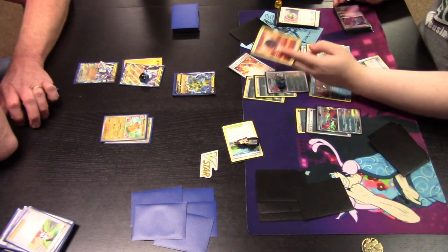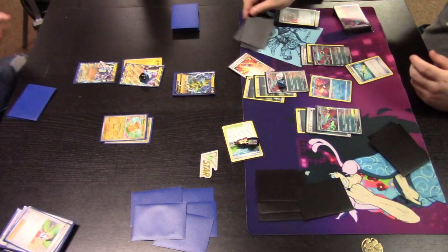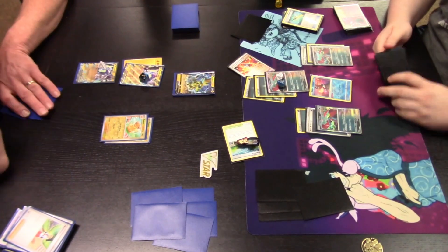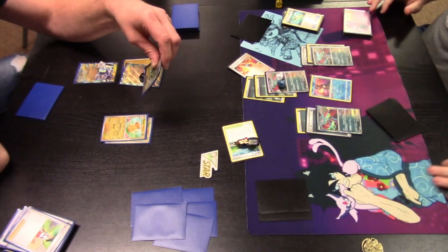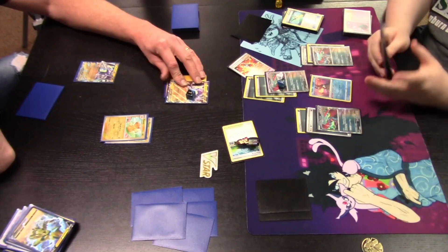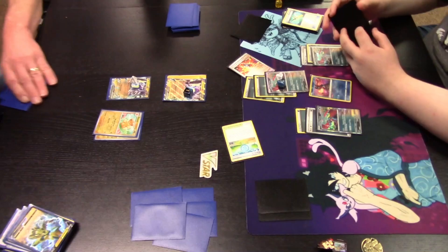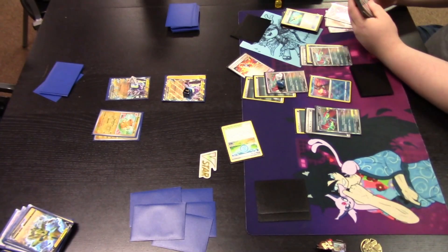Super Rod is played to shuffle a single Fighting energy from the discard pile back into the deck. Two cards remain in deck — just enough to finish the game. Remember, decking out — not being able to draw a card from your deck at the beginning of your turn — is a lose condition in the Pokémon Trading Card Game, so both players have to be careful and aware of that. Vengeance Fletchling does 250-plus damage — more than enough to KO the 210 HP Zeraora V for two more prize cards.